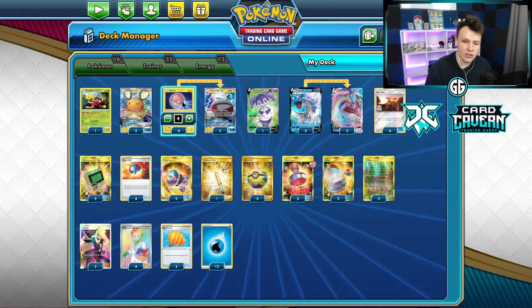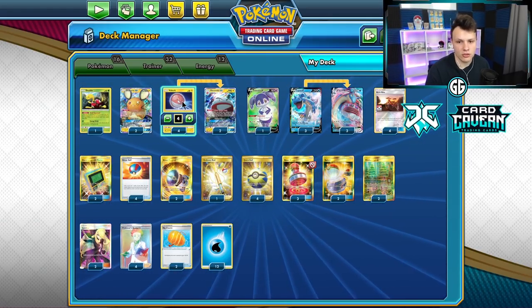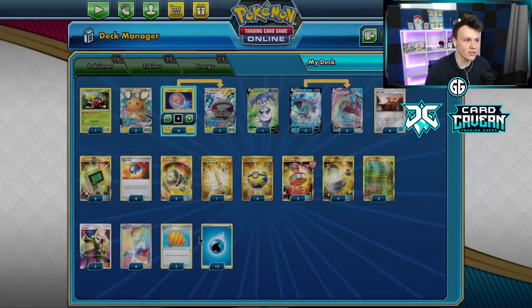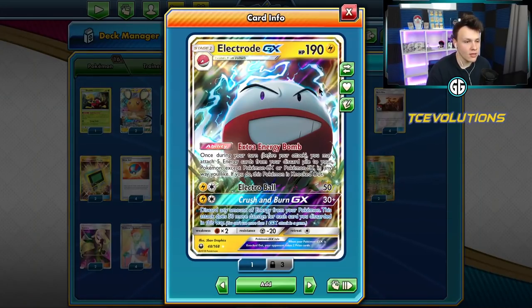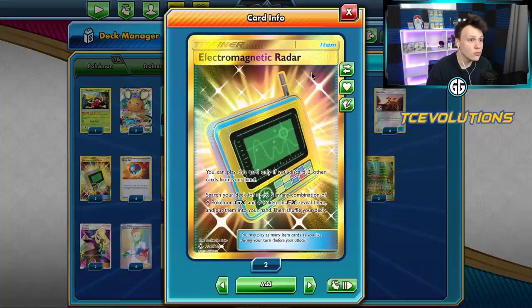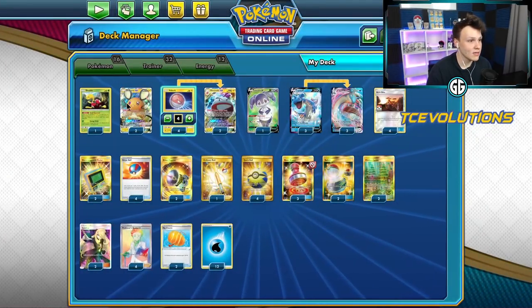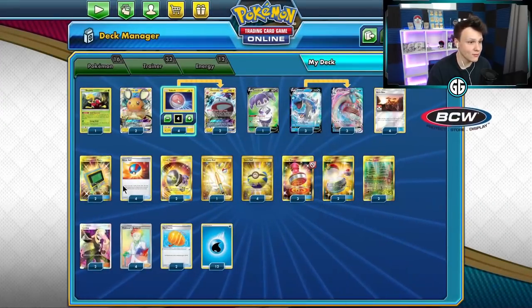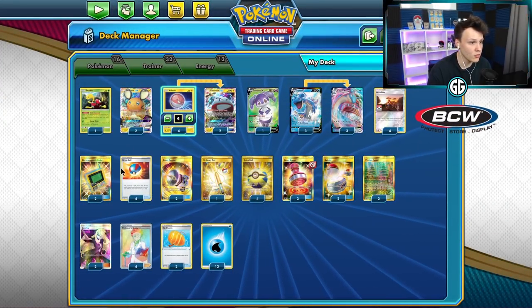We've got four-two Electrode GX because we need to find the Vault Orb, and sometimes we need two in play to make sure we can get it out turn two before our opponent knocks it out. Two Ditto, one Shuckle to sometimes get that extra energy in the discard pile for the Extra Energy Bomb, four Acrobikes because we like to go fast, two E-Radar to find the Dedenne GX to stay consistent, plus Great Ball and Quick Ball for basics.